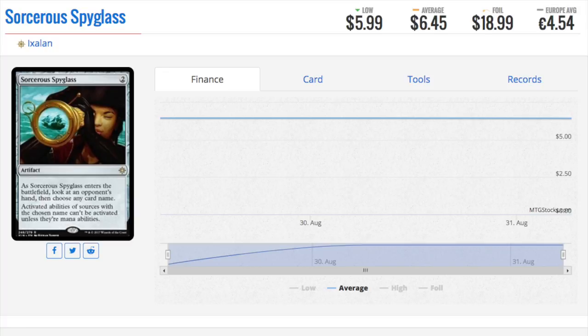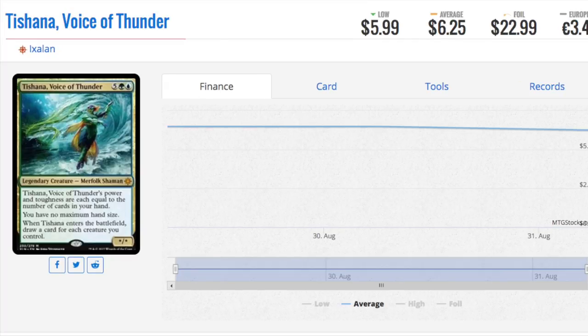I am very intrigued by the fact that they could have printed this, as well as Pithing Needle, at any time to prevent things like Smuggler's Copter. A lot of cards that were banned I don't feel like should have been banned — you just print cards that are very good against it. Did Mardu Vehicles get worse? The answer is no, but they printed a card called a Braid, and that makes Mardu Vehicles very, very bad.